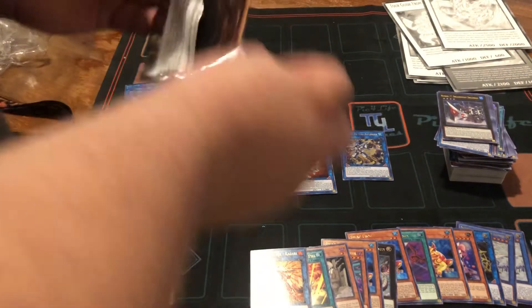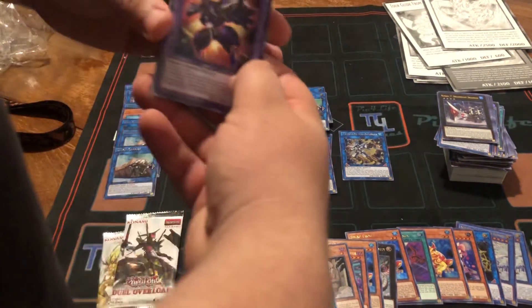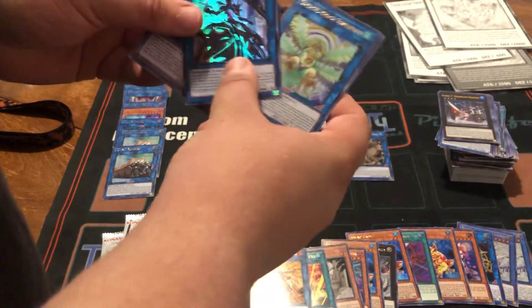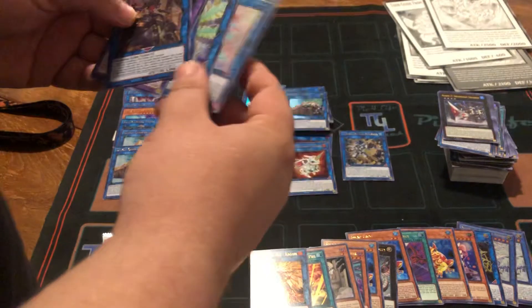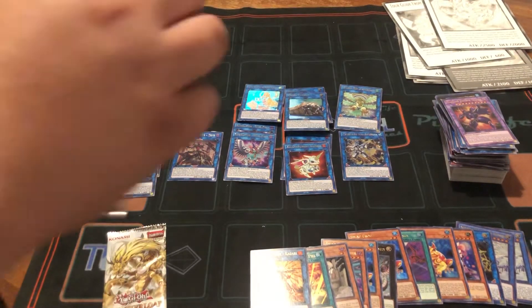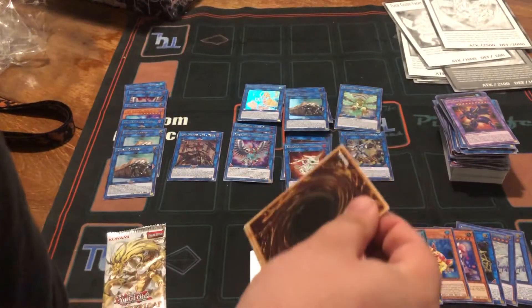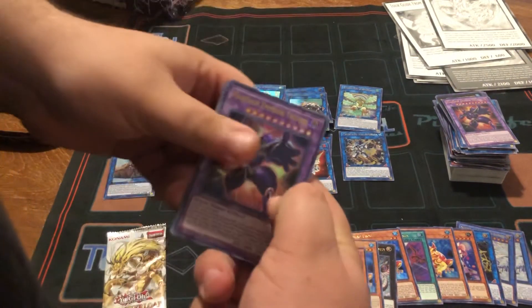Three packs left for this box. Got the Phantasm dude, Herald of Mirage Lights, our first Zeke — very nice — Smorg, and the Melodious Link. The Smorg Link's good. I'm actually surprised they didn't keep it as Zeke, spelled S-I-E-G, because that was its OCG name, but they changed it to Zeke. Like, Feed Zeke, go Cowboys.